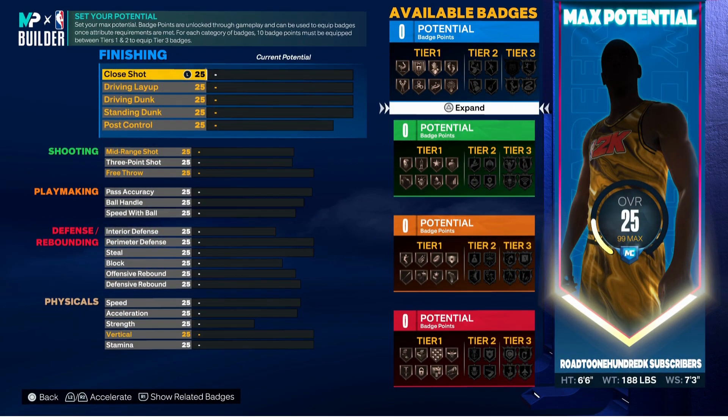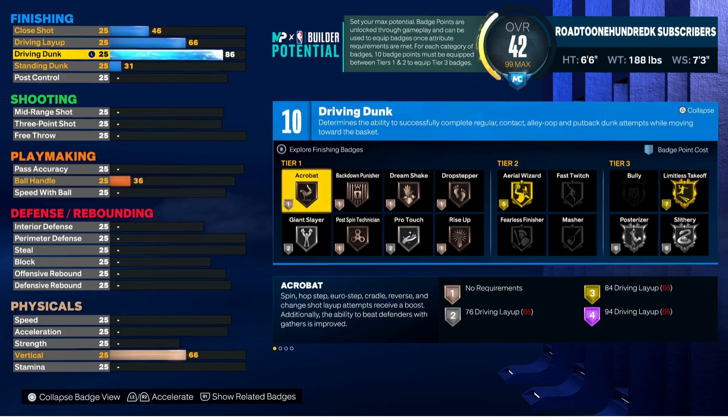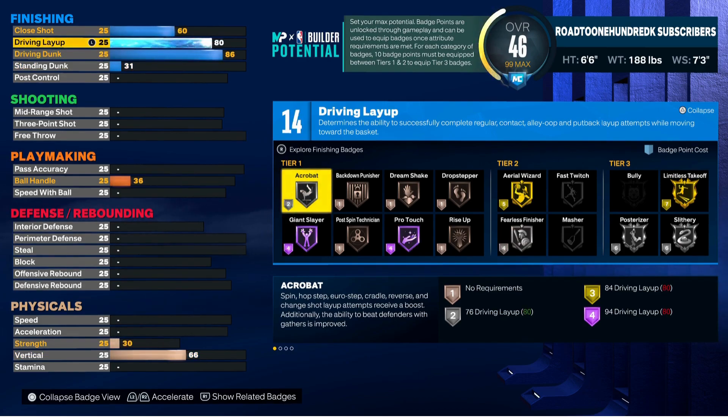We're going to start with the finishing because finishing is very important. When you see a lockdown, you automatically think defense and finishing — and with this build, yes we do have some finishing. We have an 86 driving dunk which does give us Gold Limitless Takeoff, as you can see, which is very important in my opinion. For the driving layup, we're going to take that up to an 80 to get some good layup animations.